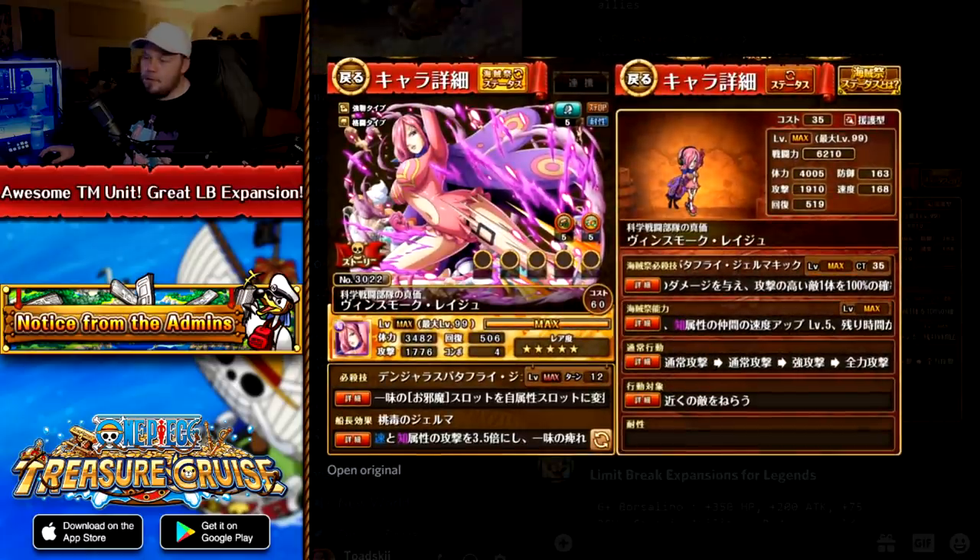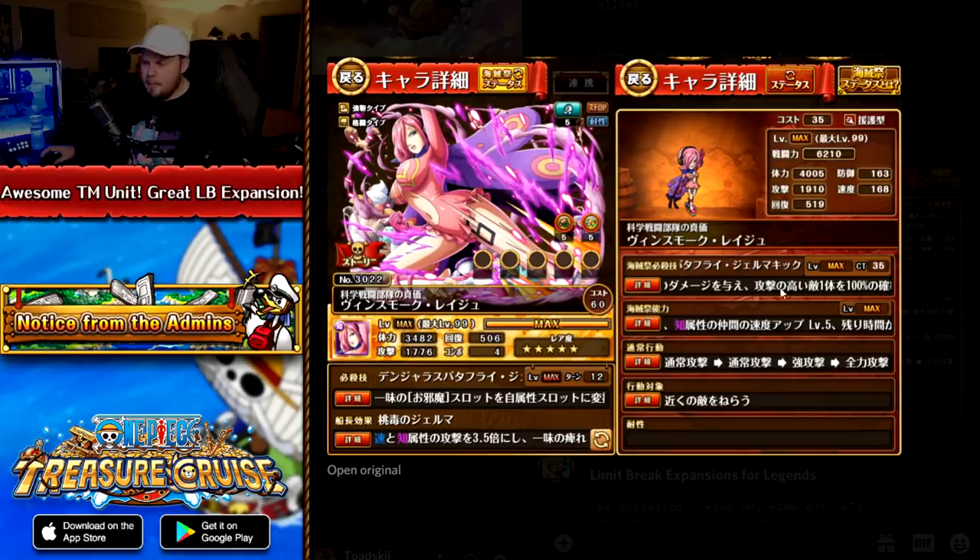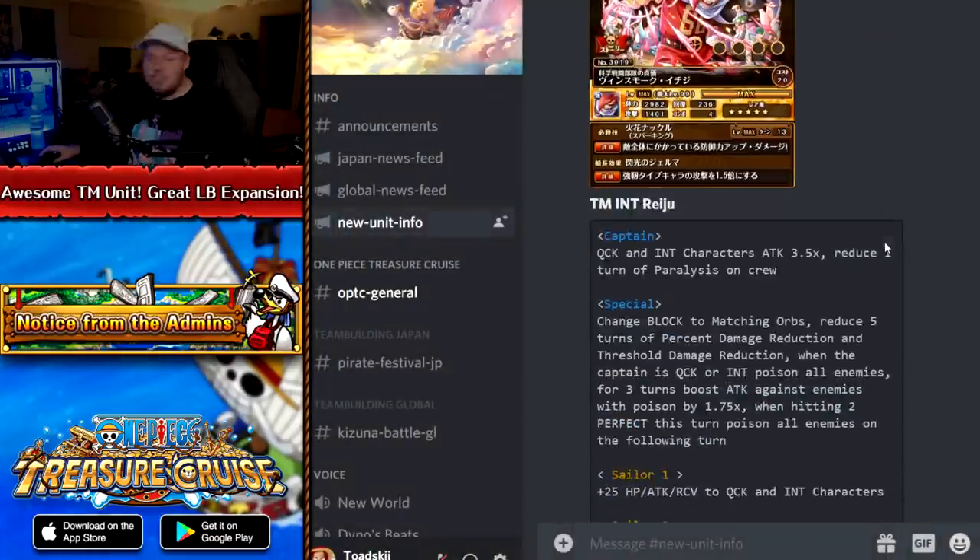Let's talk about the brand new TM unit, who is Reiju. The artwork is looking spicy. She is an INT powerhouse fighter — very odd that she's INT considering all the characters released in the past couple of weeks have been Quick for the release of Sugar and Smoker, but this character does work with Quick teams. She is honestly one of the best TM units in the game. Her captain effect is 3.5 times attack to Quick and INT, with one turn of paralysis reduction on the crew — a flat 3.5 boost. You don't need to activate it like a dual unit. Very impressive.